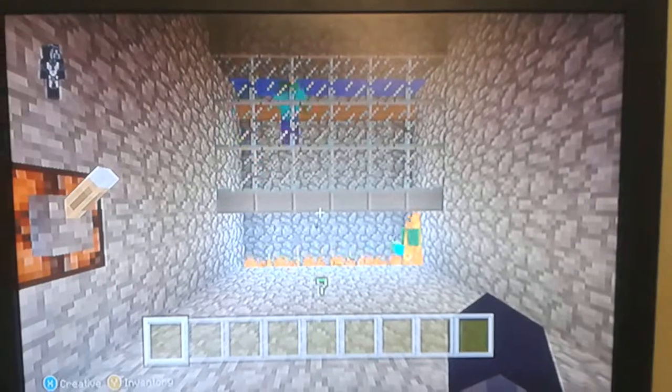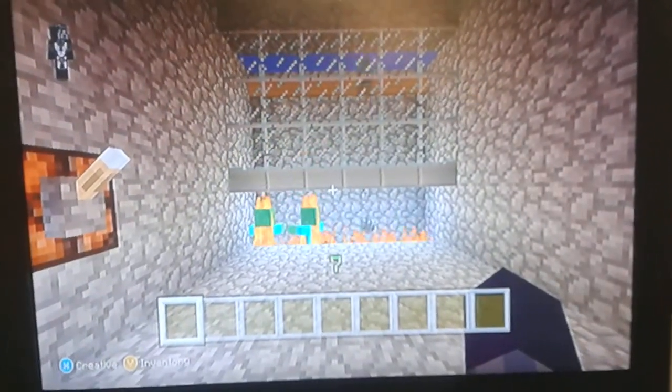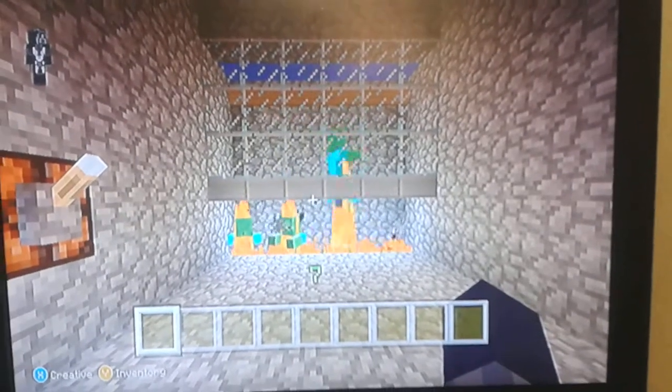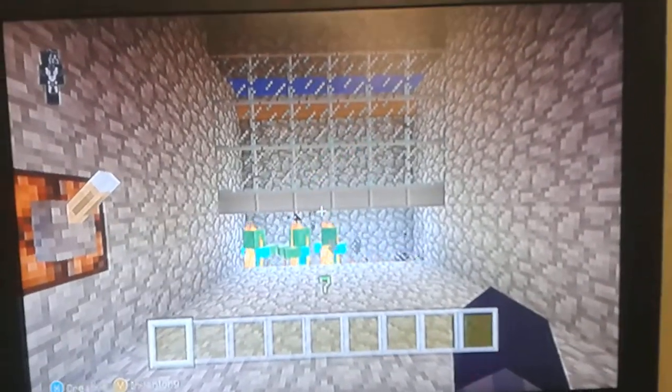But for some reason, the zombies are jumping about five blocks high, which I've noticed they've never done before. So technically, the spawn trap is useless.